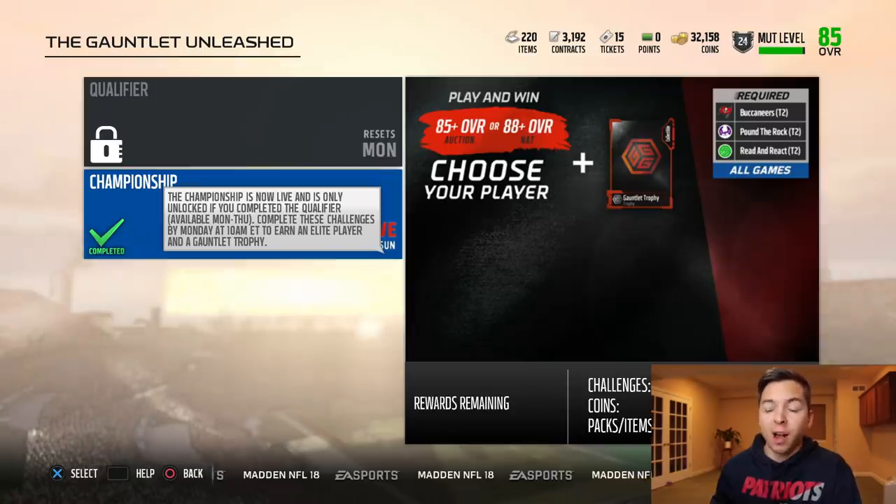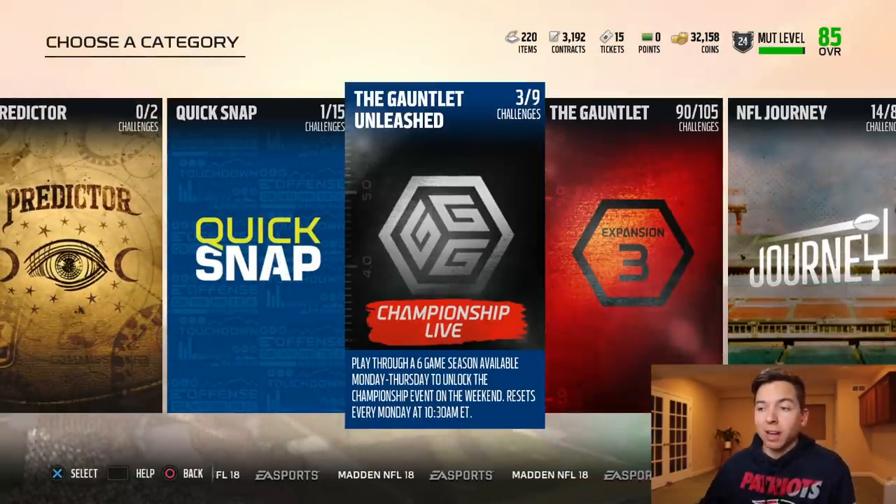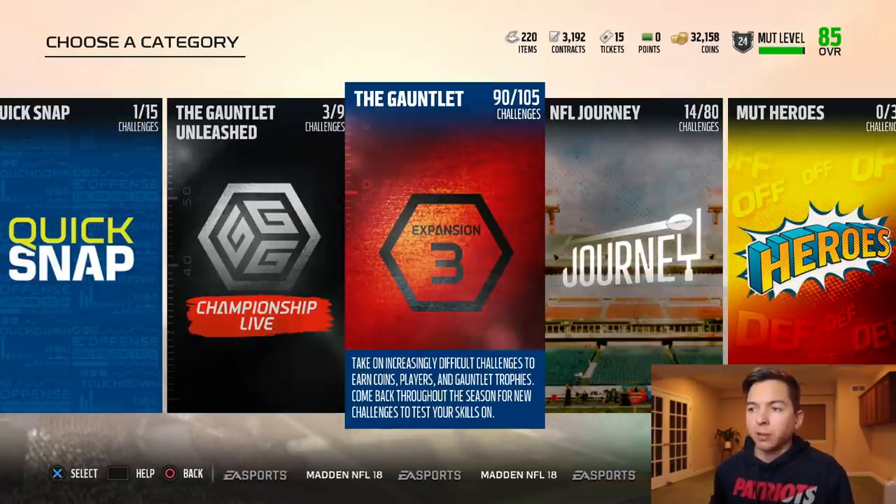For a lot of people, that'd be a really good pull. For us, not so much, because we got a 90 overall Nat Donald Penn already there. And then of course the Gauntlet — that's definitely an obvious one.